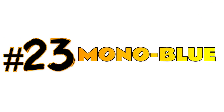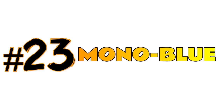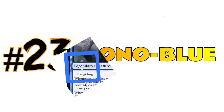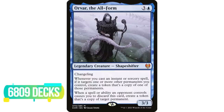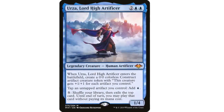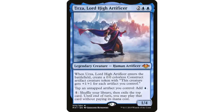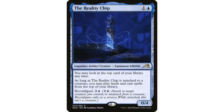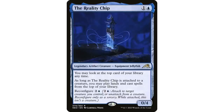At number 23 is mono blue with 33,188 decks — the third most popular mono color. Orvar, the All-Form is now the number one commander in mono blue with 6,800 decks, finally surpassing Urza, Lord High Artificer, which was the most popular mono blue commander for a long time. The most popular mono blue commander from last year is The Reality Chip — pretty interesting, just over a thousand decks on EDH Rec.